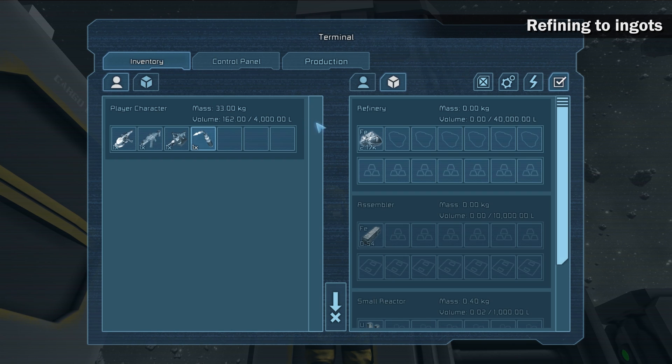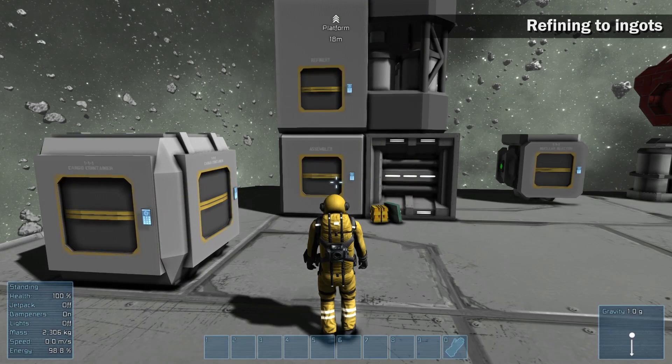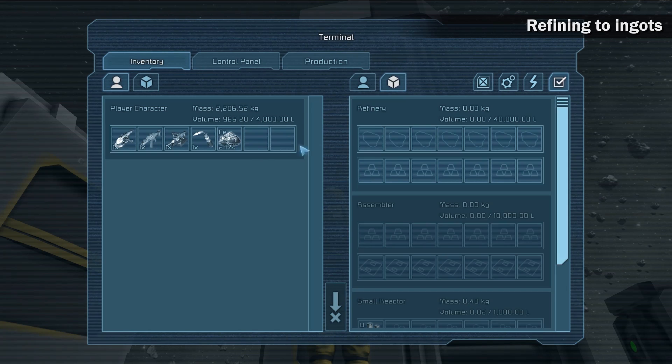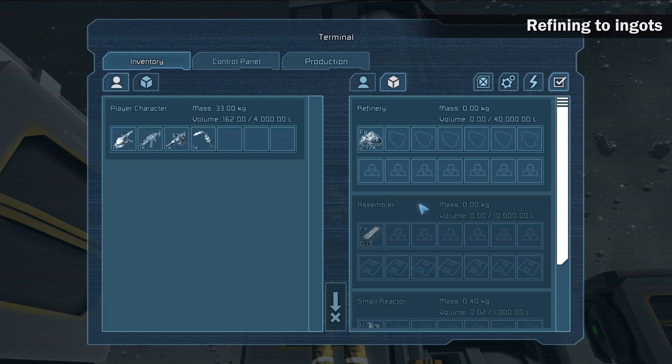Always make sure that you have enough energy and that the refinery is turned on in the control panel. You can see that there are shapes with outlines on the icons — this means that you can insert only a specific type of item. There are more objects that use these filters. If you are playing in offline mode, the game gets paused when you enter a menu screen, and all production is paused until you go back in game. You have to keep playing and check the control panel every once in a while to see if the production is done.